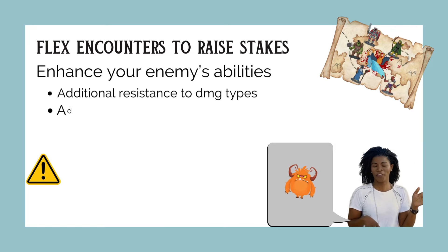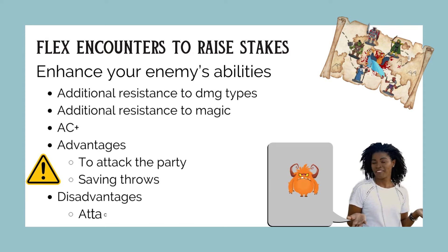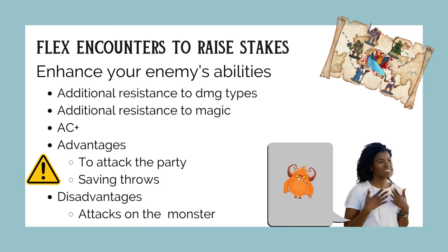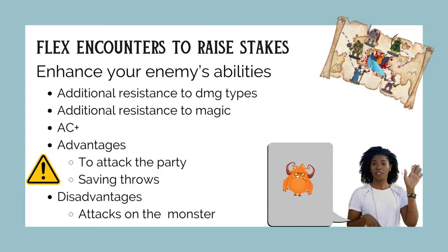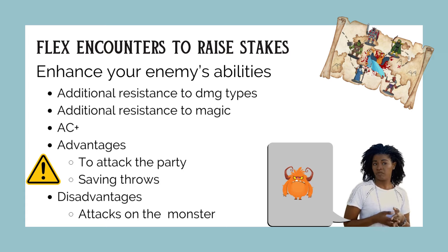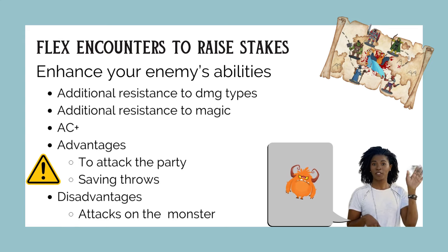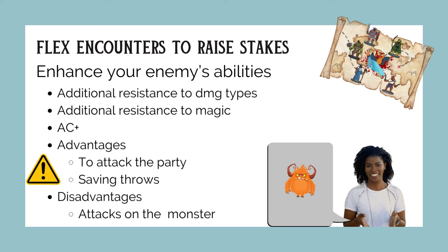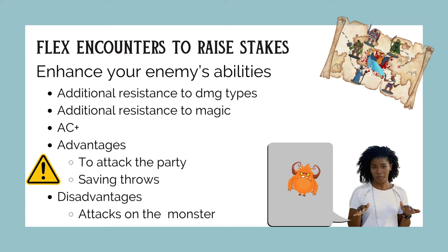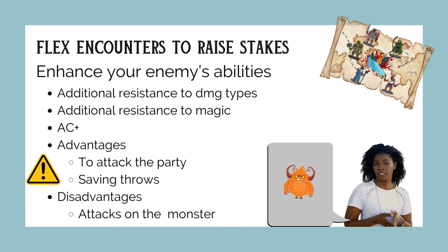Give your enemy some additional resistances — describe what the party sees. The monster's skin begins to glow and shimmer, or scales start forming from the back leading toward the front. They won't know what it means until it's too late, and now the monster has resistance to slashing or fire damage, or its AC has bumped up by two. You could also give your enemy advantage on attacks or saving throws, or impose disadvantage on the party's attacks. Be careful not to overuse this or make it too overpowered — keep it in line with current mechanics by looking at similar monsters of the same level.